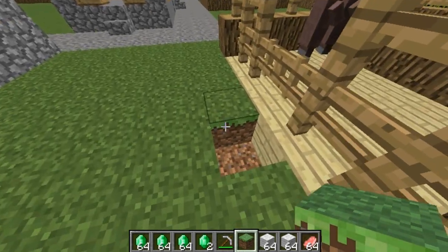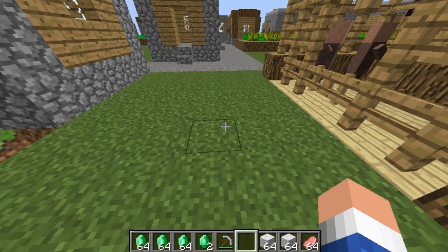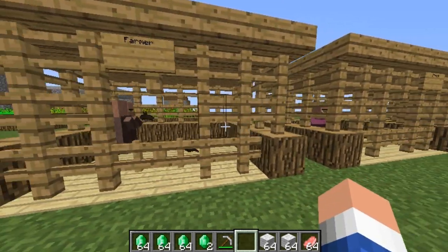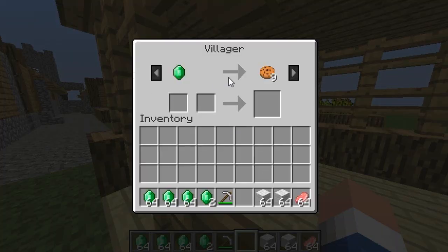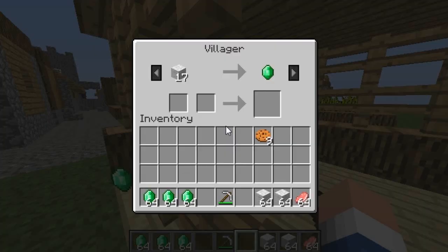I'll have a link in the description showing you the page where I got the chart from, which also shows the probabilities of getting each item. Now the first thing I'm going to demonstrate is the Farmer — as you see, if I give him one emerald he'll give me nine cookies, so let's go ahead and do that.